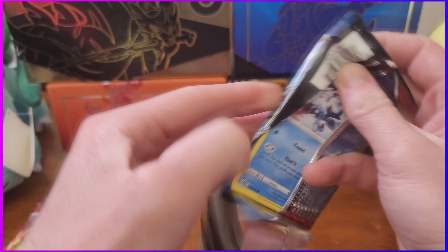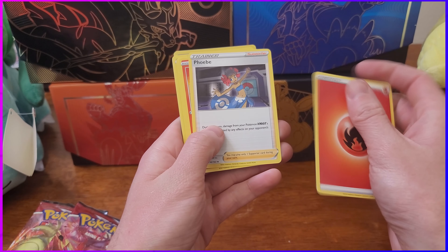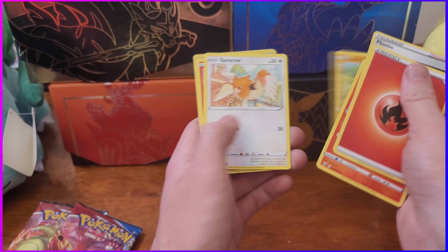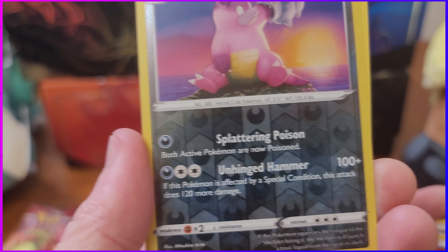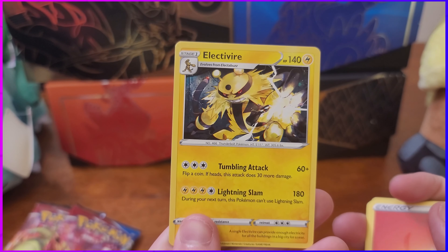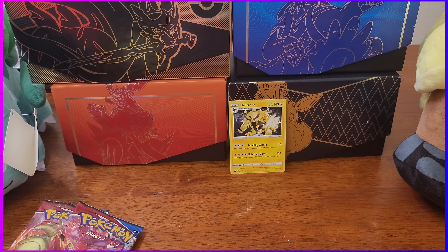Oh, we got this one - Mr. Mime right there. That's four, yep. Okay, we got energy. Fiobi, Hemor, Pharaoh, Mr. Mime, Bellsprout, Onyx, Sparrow. Okay, that does a lot of damage - if it's affected by a special condition it'll do 120 more damage. Electivire! One of my favorite Pokemon - I'll put that right there.